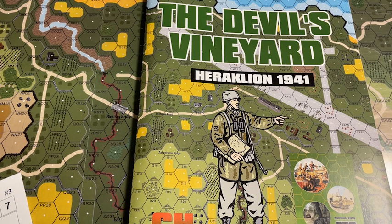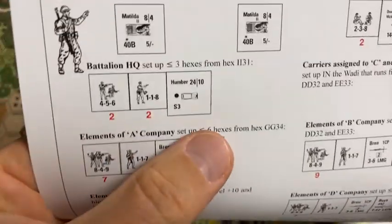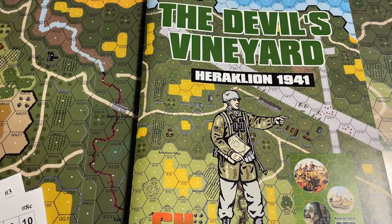It uses the whole map and a bunch of counters. You technically have most of the counters you need to play it. You also get to use a nice Humber, which is cool — something you don't really see a whole lot of except in some early war scenarios. Overall the scenarios look like pretty good packages — mostly infantry. This was a heavily infantry battle: paratroop drop after paratroop drop after paratroop drop.